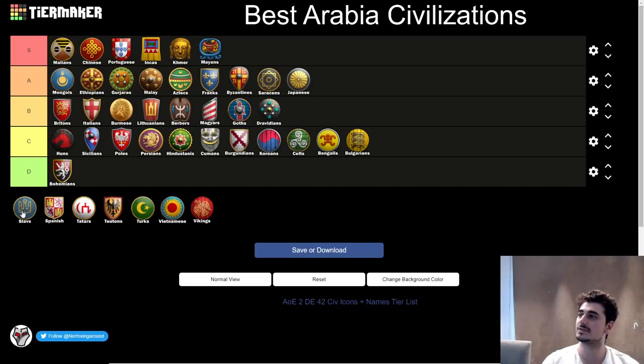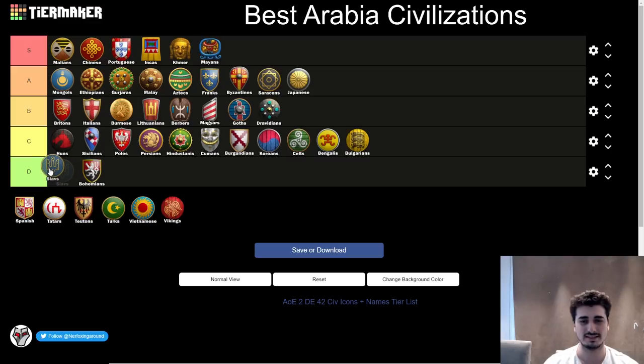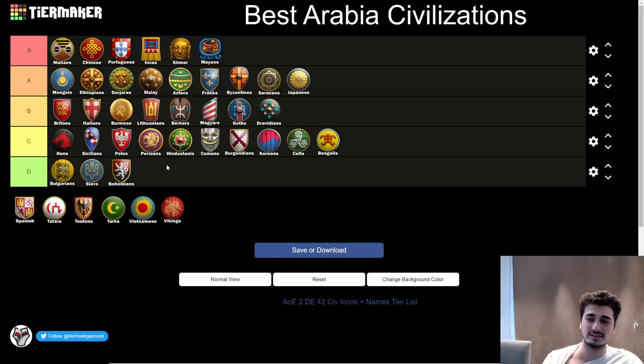Next up, the Slavs — should be pretty low on the list, probably D tier. If they're D tier then Bulgarians join them there too. Slavs just don't have that much going for them. They have Knights, they have good cataphracts, good infantry, but their economy doesn't really kick in that much. The buffs Slavs get like free Gambesons is not that impressive honestly. I just feel like Slavs are very easy to play against and very awkward to make work. That being said, you can still win with Slavs — it's not unplayable — but just not the best civ.